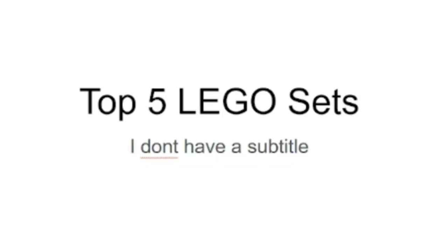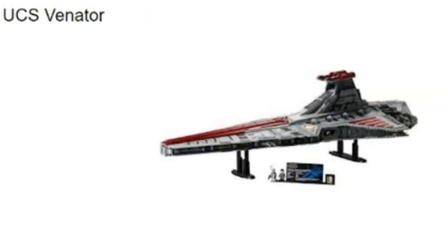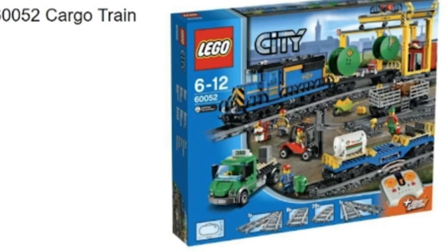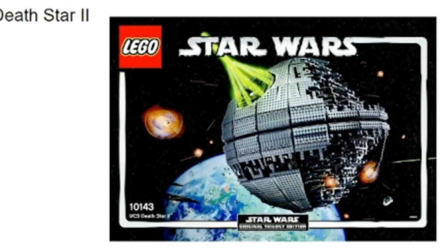Let me put up my screen — these are my top five LEGO sets. I do not have a subtitle and I also do not know how to spell. First: the 10195 Dropship with AT-OT — I really love this set. Next: the UCS Venator. Then the Cargo Train — an all-around set, love playing with it. Then the Utapau Troopers Battle Pack. And the Death Star 2.